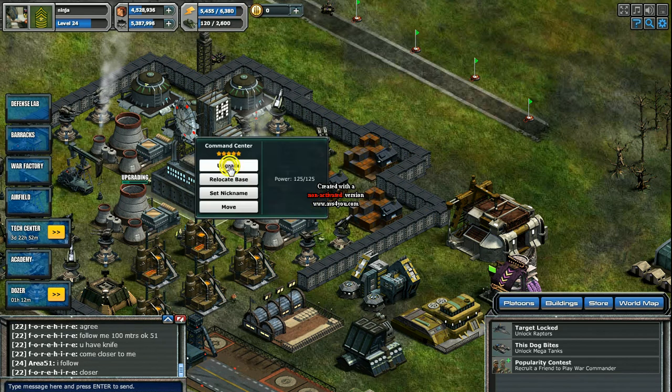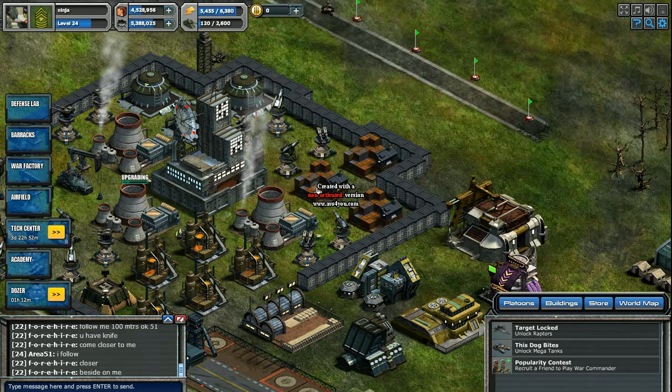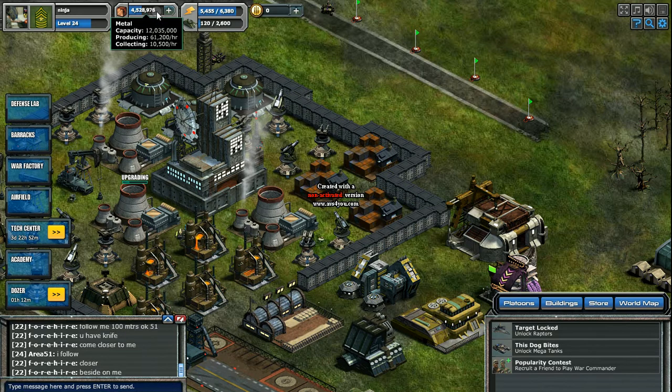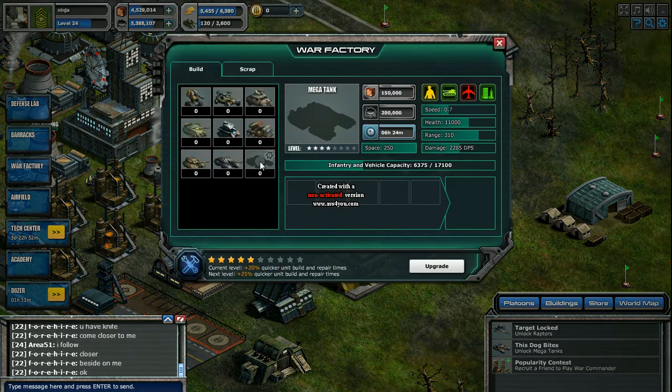Just to let you know, if you want to get mega tanks, first thing you have to do — well, this isn't what you actually have to do, but what you should do — upgrade all your power plants to a good, decent amount of energy. As you can see, I don't really have that much energy, but you should do that.